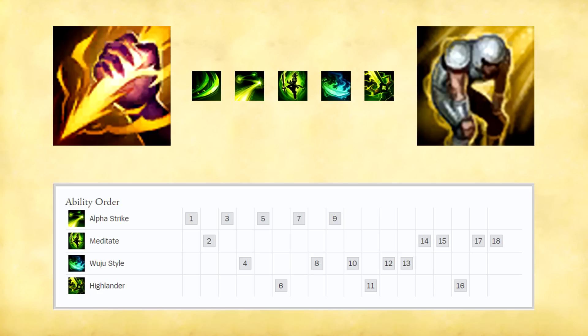His third ability: Wuju Style. Passively, Master Yi gains 10% AD as bonus attack damage while Wuju Style is not on cooldown. Upon activating this ability, Master Yi's basic attacks deal bonus true damage for 5 seconds. This skill is very straightforward — you get extra damage when it's not on cooldown and you gain true damage when you activate it. This true damage gets doubled by both the fourth attack and the Sated Devourer, meaning that you will shred through pretty much any enemy champion very quickly.